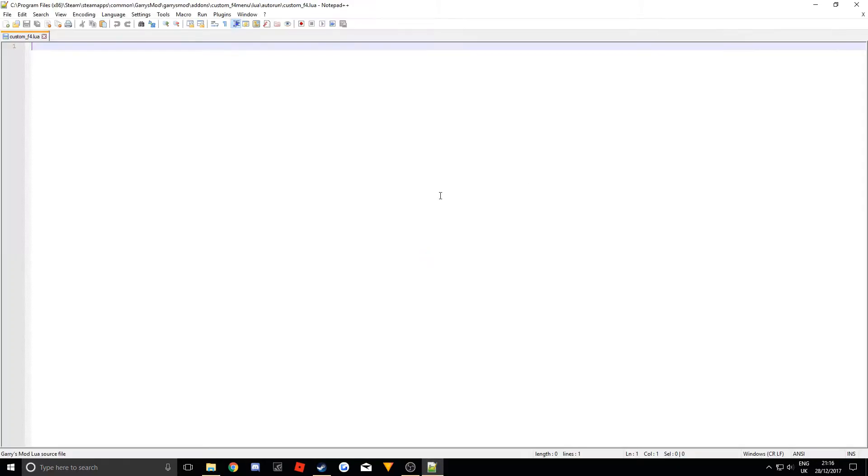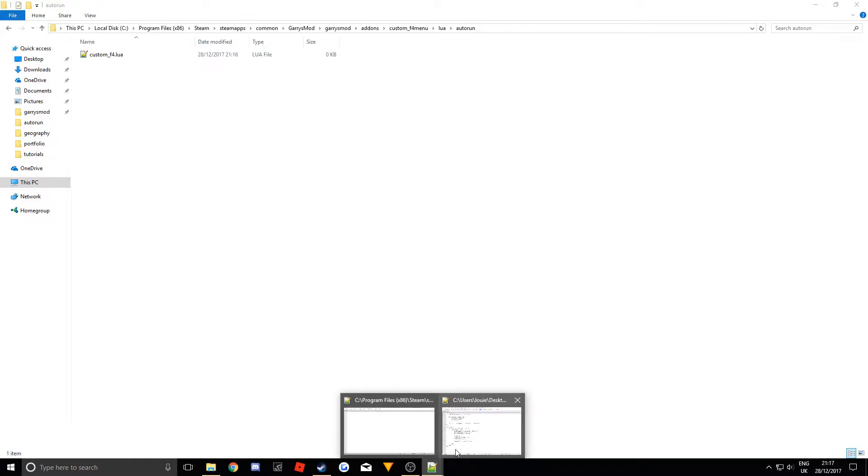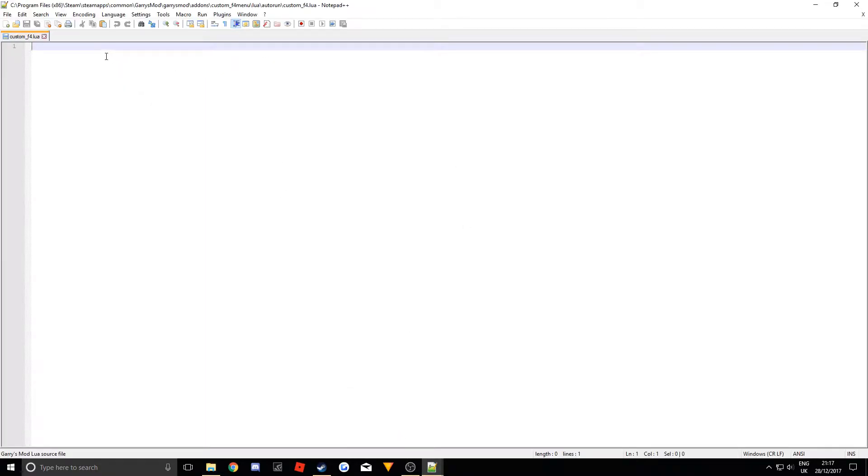Open that file up. Now we're going to fill up the code file — all the file structure is done. We just want to fill this Lua file with code. So basically this is your addon folder: you've got the lua folder which contains all the Lua, and autorun means anything inside is automatically run. Now go into this custom_f4.lua file.